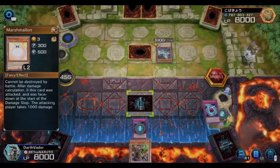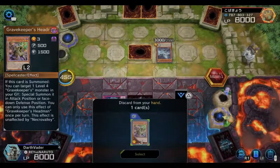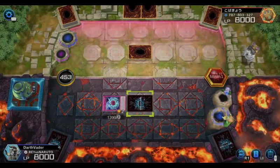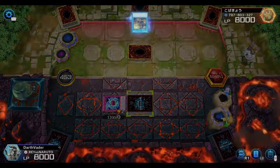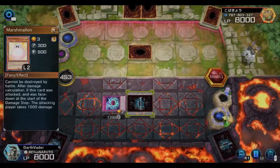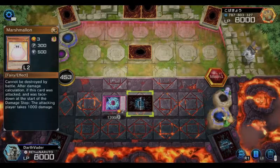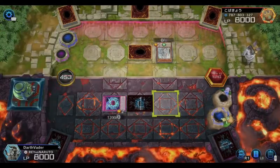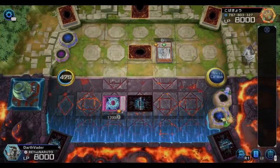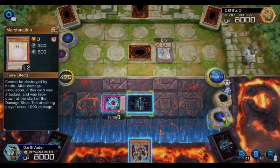Since I activated a trap card — or even if he activates one — you can bring the other Gravekeeper from the graveyard to the field in either attack or defense position, and you can use them as a tribute later on down the road. It works great with Gravekeepers.